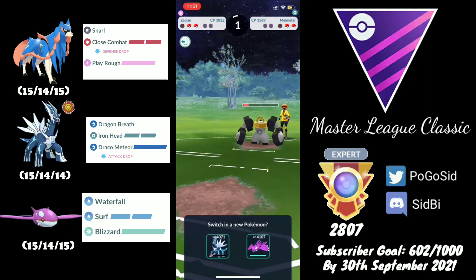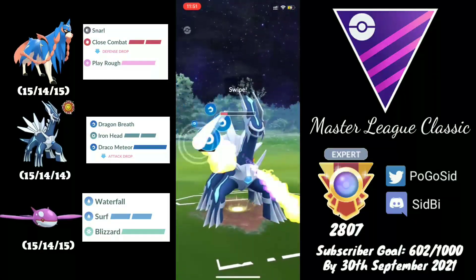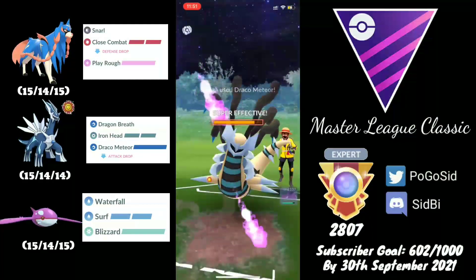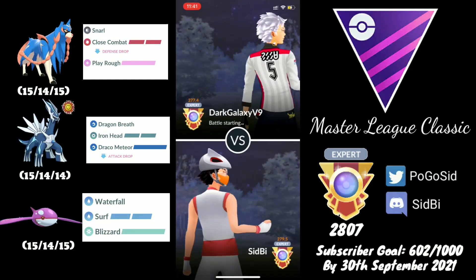Now we bring in Kyogre and they bring in Giratina. I wasn't sure what I was trying to do — maybe looking for a win condition by staying in that matchup. As soon as I realized the situation I swapped immediately and threw a Raikou, and the opponent simply quit the game at that point. Good game.